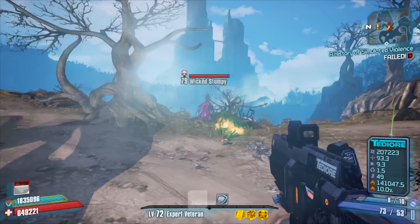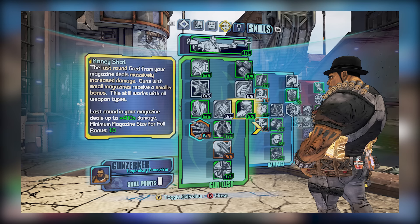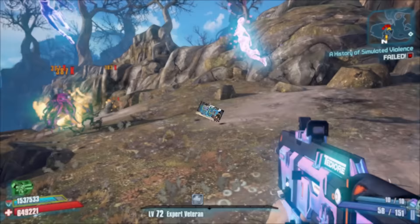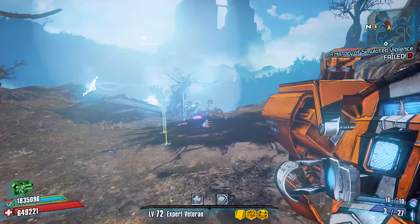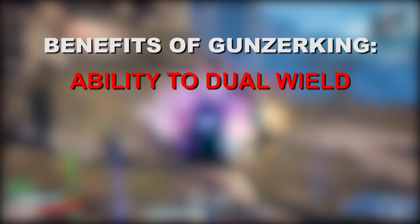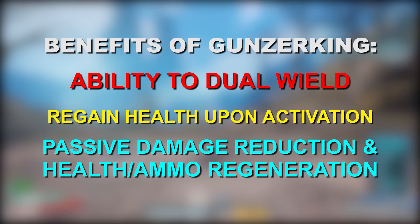If you're totally new to Borderlands 2 and you're looking to play the single strongest class, I would recommend Salvador the Gunzerker. Salvador possesses a number of very useful skills like Inconceivable, which gives you a chance to fire shots that don't consume ammo; Money Shot, which allows the last shot in a magazine to deal a bunch of bonus damage; No Kill Like Overkill, which applies excess damage used to defeat an enemy to the next enemy you fire at; and Double Your Fun, which allows you to throw two grenades for the price of one. What makes Salvador ridiculous is his Gunzerking action skill, which is easily the most powerful of all action skills across any character. Not only does this skill allow you to dual wield any weapon, but you regain a bunch of health upon its activation, as well as passive damage reduction, health regeneration, and even ammo regeneration.